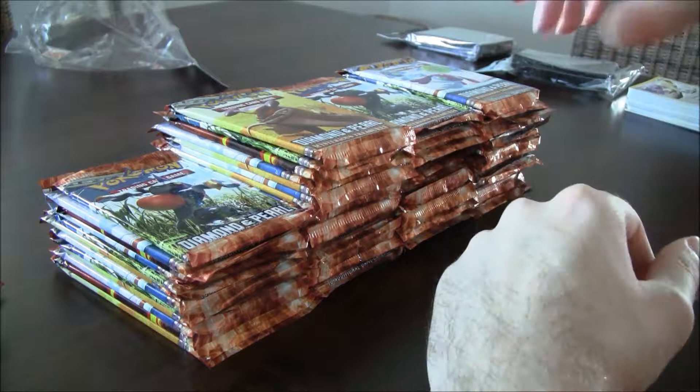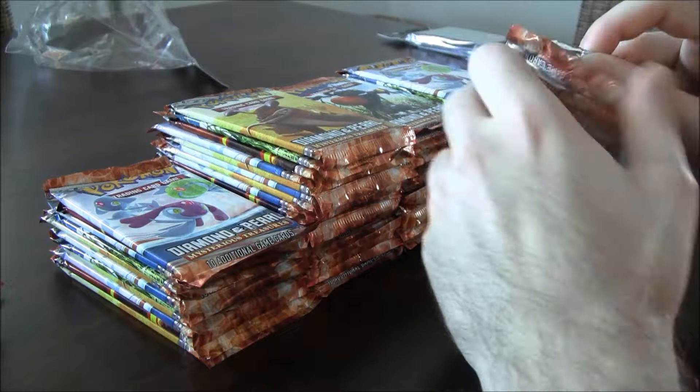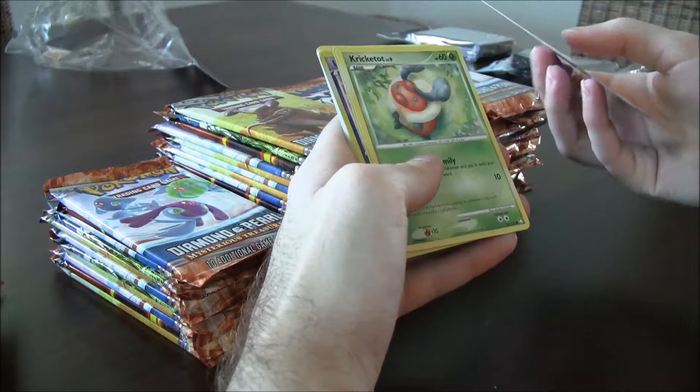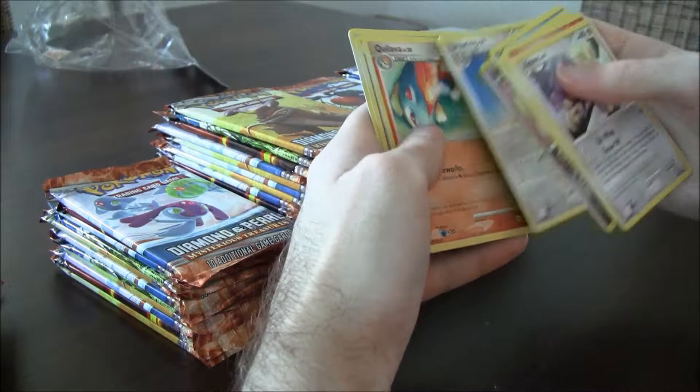Back then the only special type of energy was Special Metal and Special Dark. Aipom, Magby, Abra, Kricketot, Spheal. Reverse holo Uxie! Orre Ring, Quilava, Bastiodon Excavator, and Shieldon.